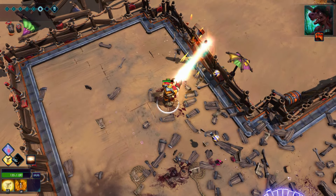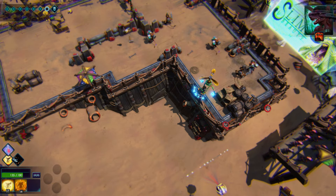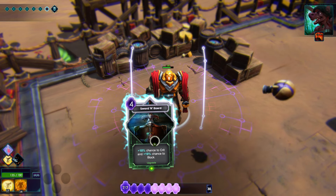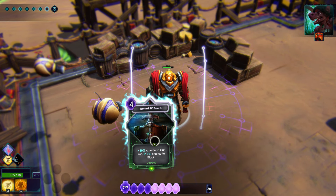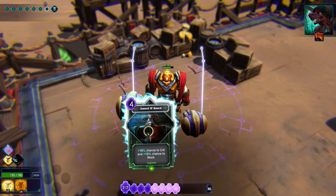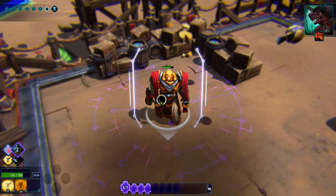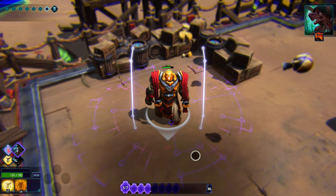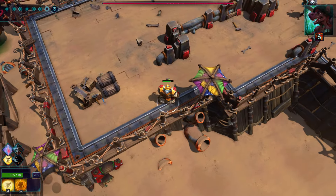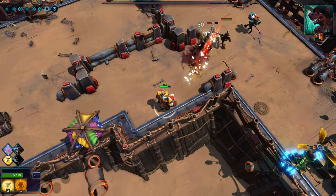I wonder if you get an ability for destroying all the stuff. I doubt it, but I like doing it. I like the humor in the game so far. Sword and Board — plus 10% chance to crit and 10% chance to block. We'll upgrade that. I wonder if you get to keep these cards and that's why you get so many mana points at later levels, because later on you'll have a whole bunch of cards to use and you'll have to decide which ones you actually want.